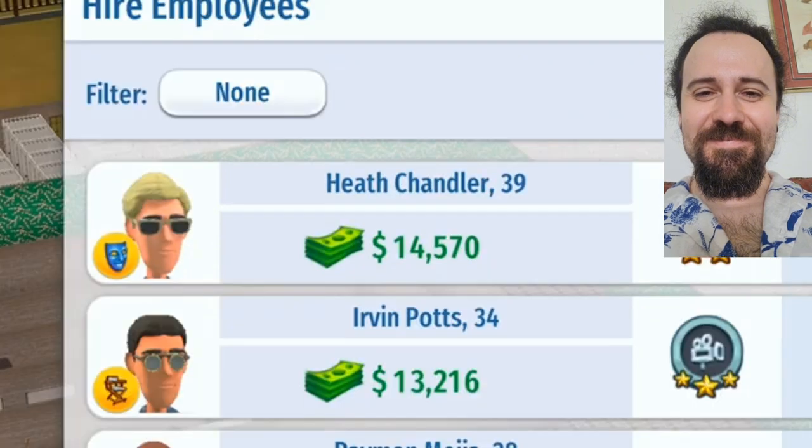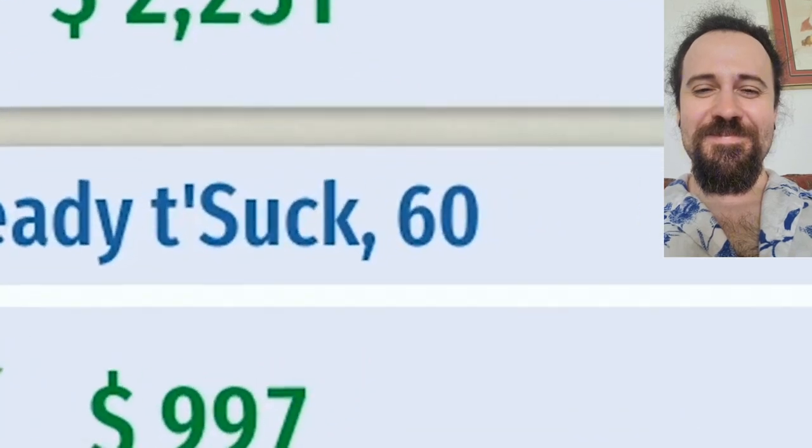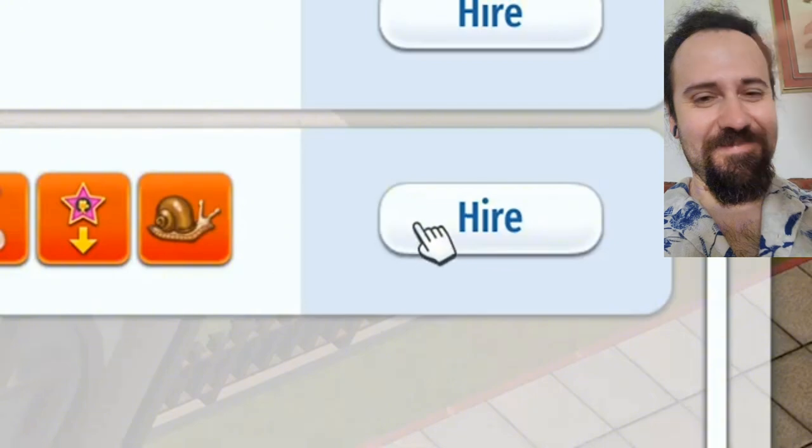Now your name is first name Ready, last name To Suck. And they said the perfect actor doesn't exist. Looking great. Why would we go with boring old popular Heath at $14,000 when we can go with Ready To Suck, age 60, at $997? That's over 14 times cheaper. What a savings.